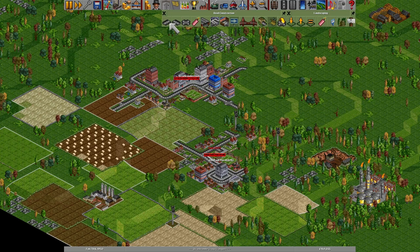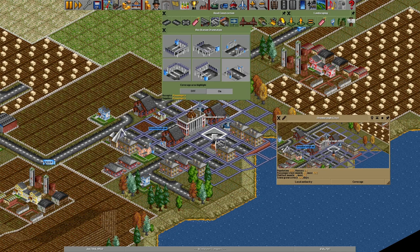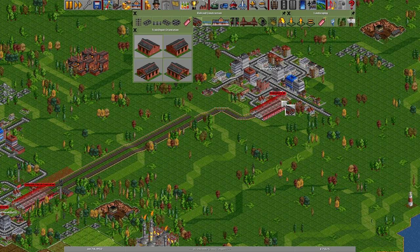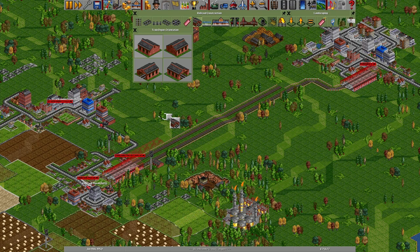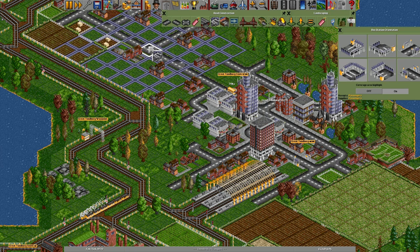First, the game looks for the town that happens to be closest to the station's tile. Towns each have just one tile that counts as their town centre. This tile can be identified by looking at where the town's name is displayed on the map, or the place that the viewport centres over when you open the town window. This is the only tile the game looks for when making the closest town search. Similarly, stations that cover multiple tiles, such as railway stations and airports, also have just one tile that counts in searches — always the northernmost diamond that the station occupies. For large towns that have spread out far from their original location towards another town centre, this means a built station can sometimes be assigned to a town that you didn't expect.